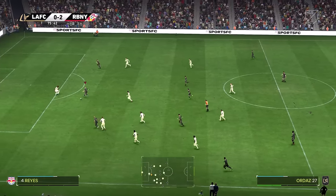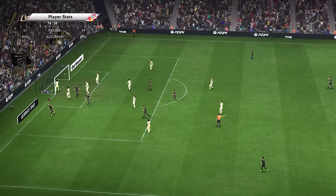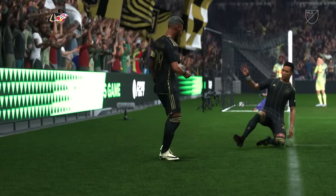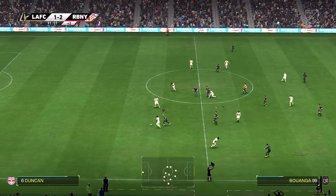Buanga would pass it through to Ordaz, but this time he'd pass it to Lamella, 1-on-1 — it was saved, but it would fall to Buanga who just about found the back of the net. It was actually a really nice finish on the volley, finding a way to get past the goalkeeper — a super difficult chance. Buanga would have another chance right there though.